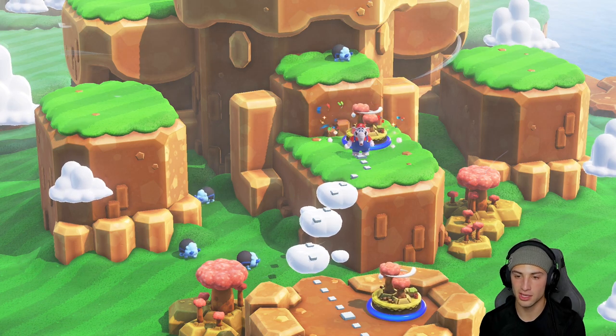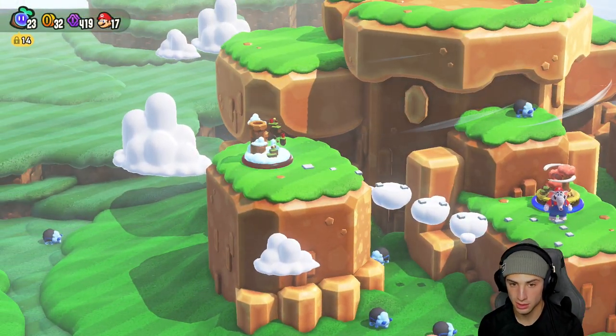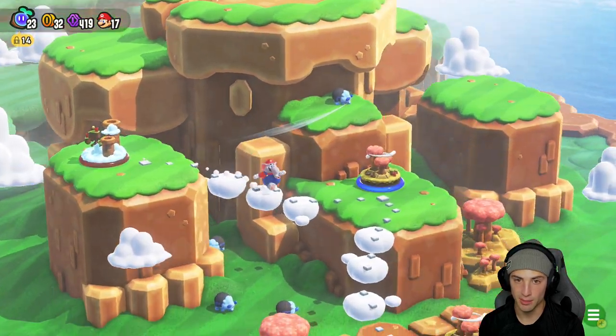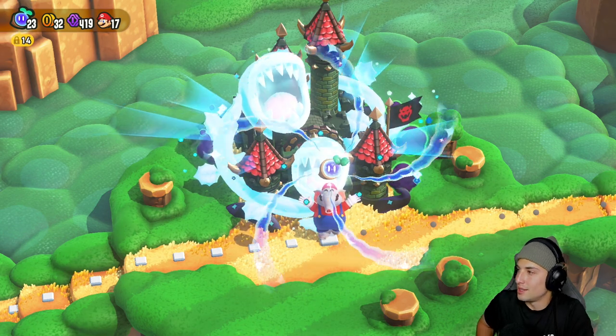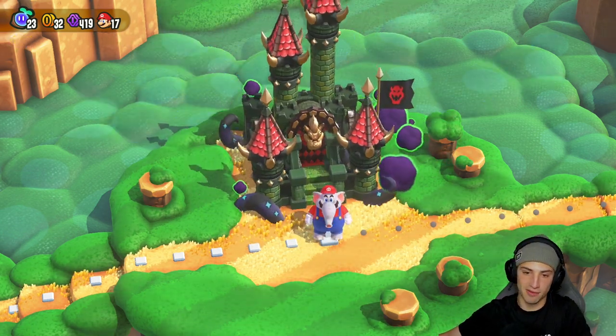We'll eventually go back to that level - I really don't want to do that again. We're gonna head to the castle. We do unlock another level - we'll come back to that level, we will go back. So let's do the castle right now. We need 14 wonder seeds - we got 23, that's plenty. We're gonna cash them in, get this piranha plant off here, and finish off world 1.